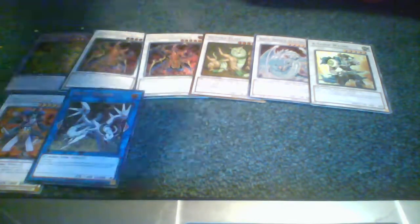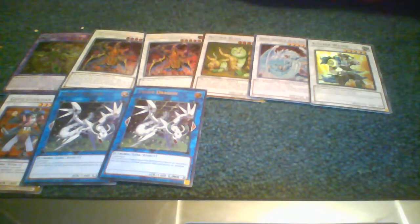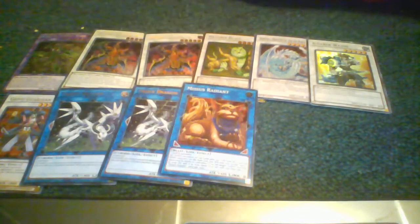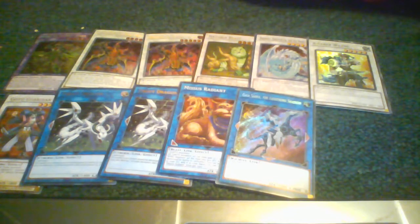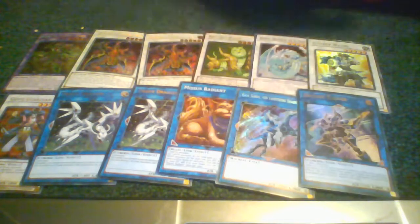That's it for the synchros and fusions. Then for the link monsters that I run: 2 Proxy Dragon, 1 Missus Radiant, 1 Gaea Saver, 1 Rihon, 1 Deco Talker,